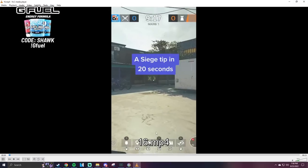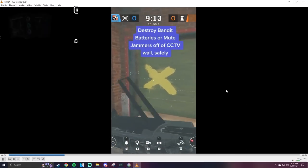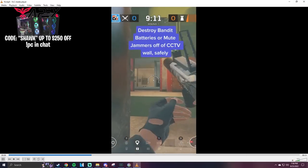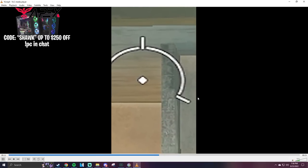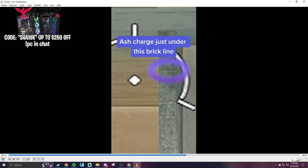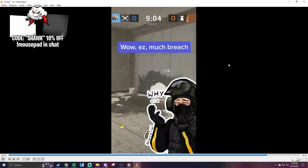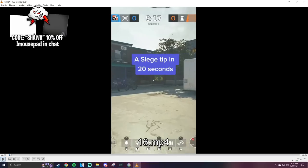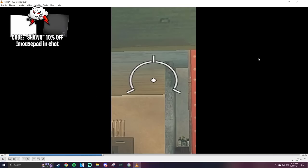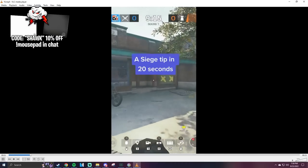A Siege tip in 20 seconds: destroy Bandit batteries or Mute jammers off of CCTV walls. Everybody knows about this, right? There are also some Ash charge lineups — some Sova-style stuff from Valorant. It's good advice. Everybody should know this. I feel like everyone should know this by now, but if you don't, now you do.